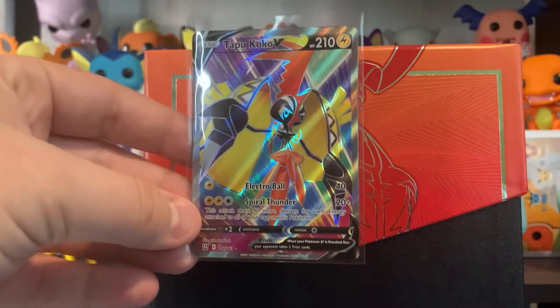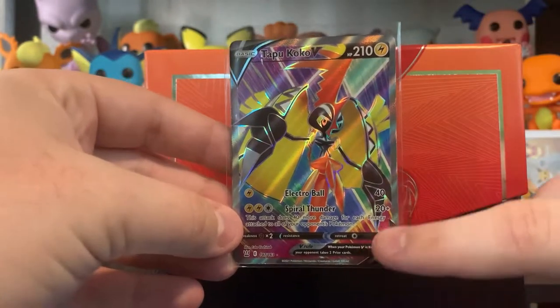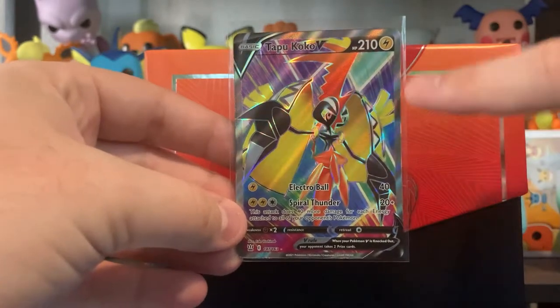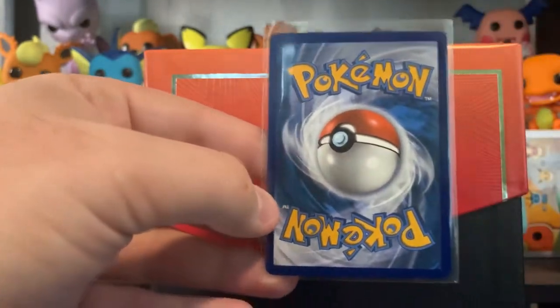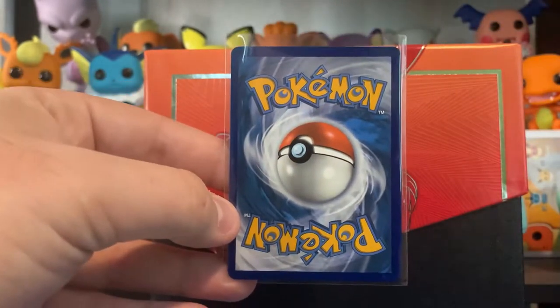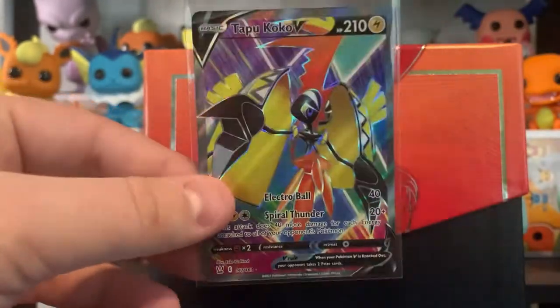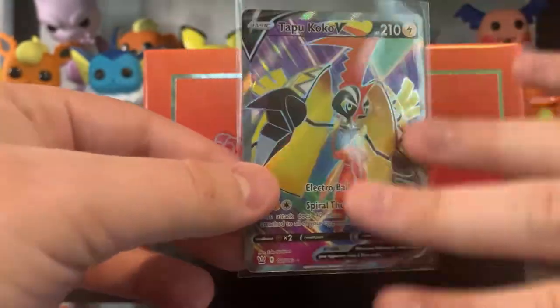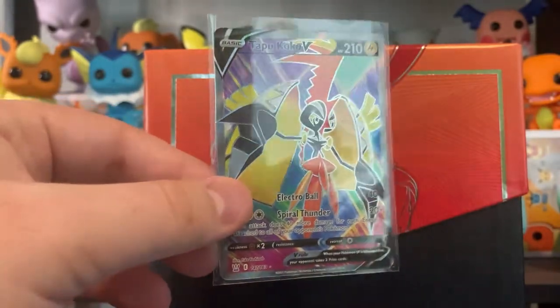Let's talk about this centering. As you guys can see, up top is much thicker than on bottom, as well as our right side here is thicker than the left side. And that holds true in the back as well for the centering. But the full art pattern here is just beautiful. This is a gorgeous card.